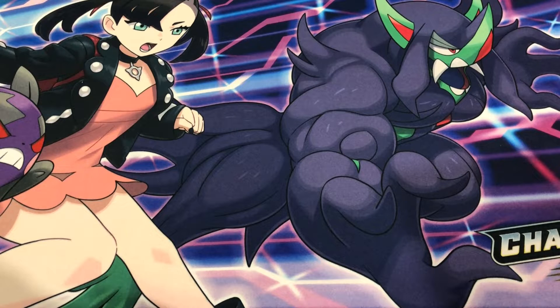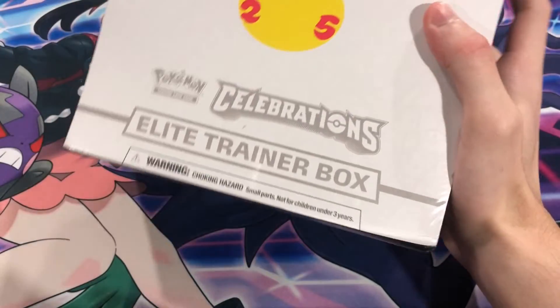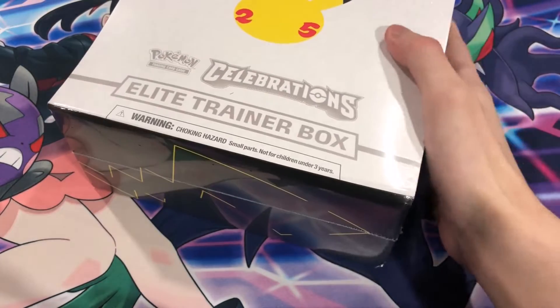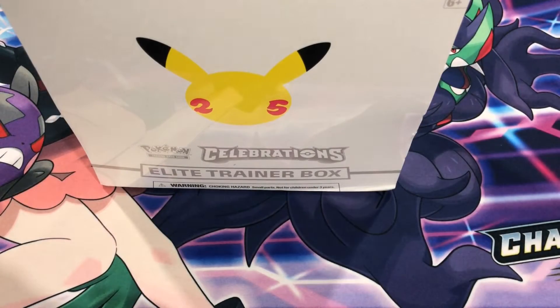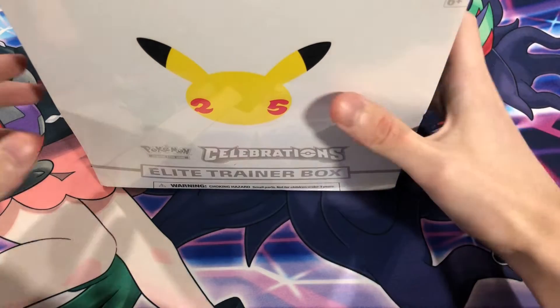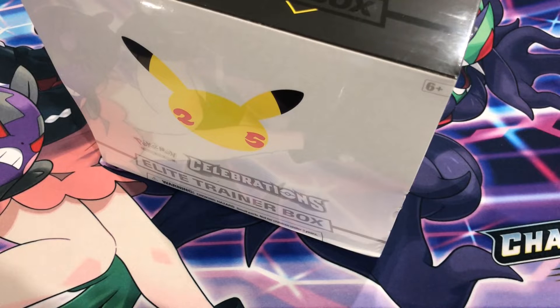Yo, what is up guys, it's Durkin back with another video. In today's video we'll be opening up our Celebrations ETB for two reasons — mainly because our last Greninja Gold Star that we got on our ETB had a huge print line or something like that, and I was kind of sad about that.